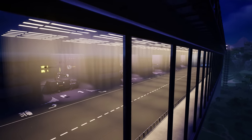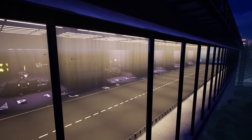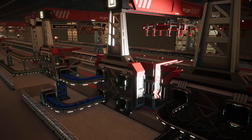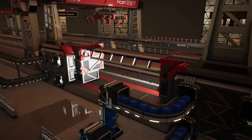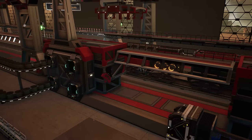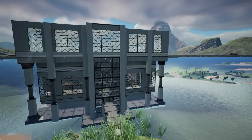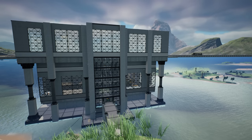Hello everybody, Darren here and welcome back to Satisfactory. In the last episode I finally got my transport hub up and running with several trucks delivering screws, cables, and quickwire, while also taking back fuel from the oil processing plant many kilometers away. We also unlocked tier 7 and tier 8 — at least we can see them now — so we have a clear path forward with aluminum production being the next nut to crack.